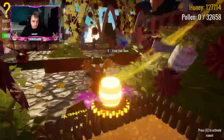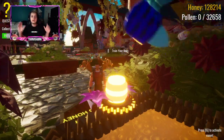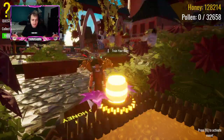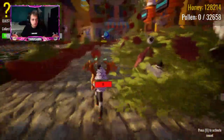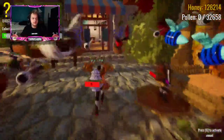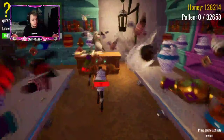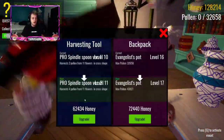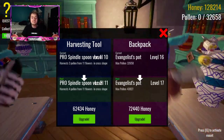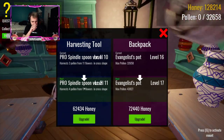Look at the graphics in this game - this is insane. This is all Core, they all look like this - super hyper-realistic and very cool. Look at the bees buzzing around. When you have enough honey, you're gonna go over here to the shop and get yourself better backpacks, better pizza pops, and a better harvesting tool - you can upgrade your backpack. I've upgraded my backpack to level 16 and my harvesting tool to level 10. I think I'm gonna upgrade my harvesting tool next.